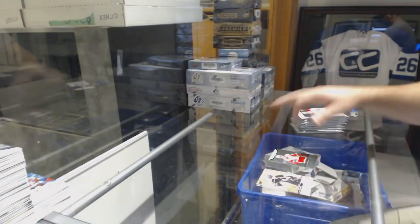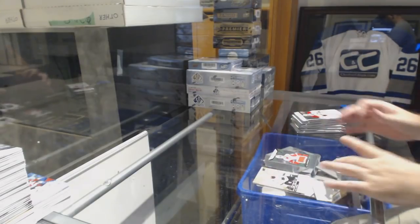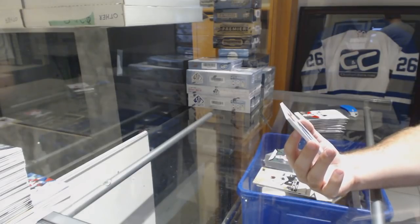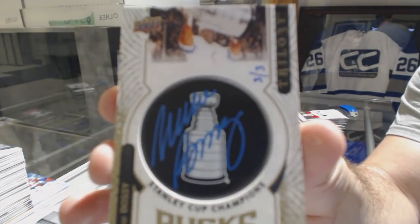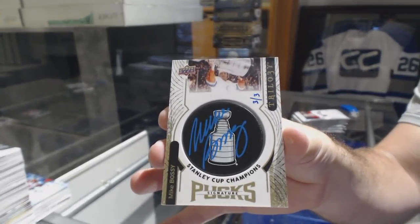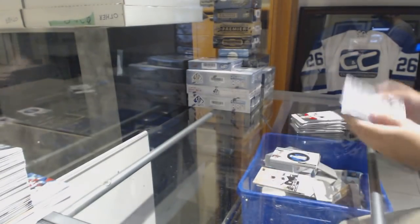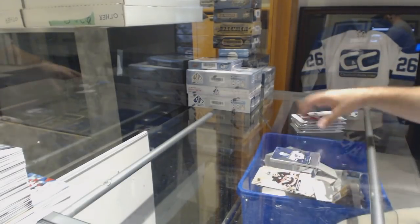Evgeny Svechnikov for the Red Wings, to 399. That's a beauty — numbered 3 of 3, Stanley Cup Champion Signatures for the New York Islanders, Bossy. Three of three, Mike Bossy — I'm hoping Brook Island has the Islanders and landed this beauty. I really hope he does. St. Louis Blues, Tarasenko Rainbow to 99.